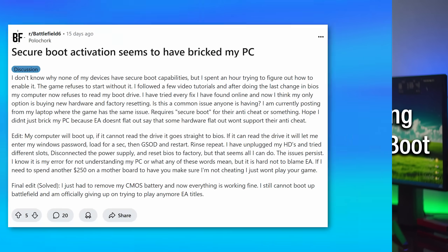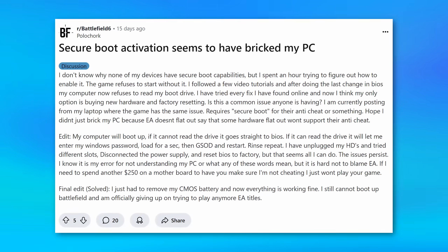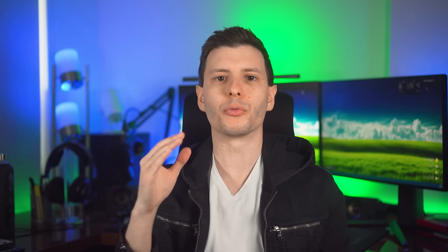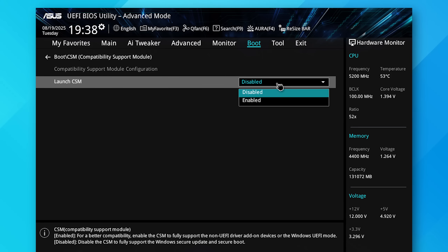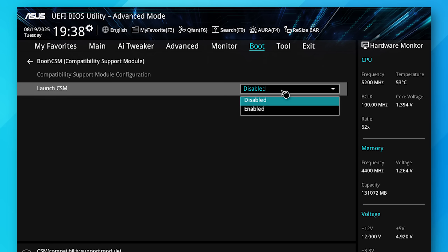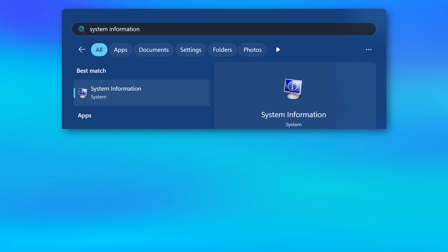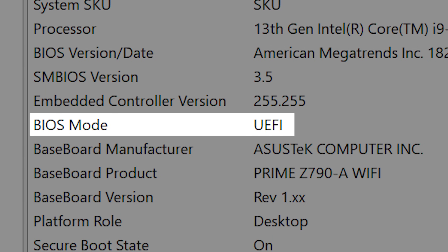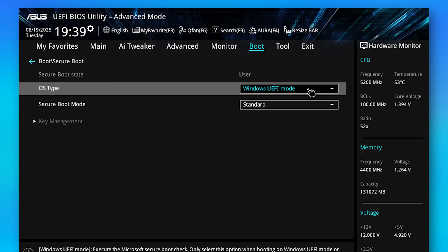As for enabling Secure Boot — which again, you probably should do anyway — there are people who have claimed issues bricking their computer by trying to enable it, but they did not break it. Windows can be installed in two modes: the modern UEFI boot or the legacy BIOS boot. Secure Boot requires the more modern UEFI one. What determines which mode Windows installed in is whether the Compatibility Support Module in your BIOS was enabled at the time you installed. If the CSM was enabled when you installed Windows, you're using the old legacy BIOS boot. If it was not enabled, you have the more modern UEFI one. You can check this by typing System Information or msinfo32.exe into the Start menu and looking at the BIOS mode field. If it says Legacy, you're using the old one; if it says UEFI, you're on the modern one. And if it's the modern one, you literally just go into the BIOS, toggle on Secure Boot, and it should just work.